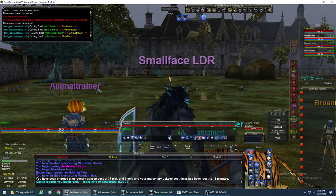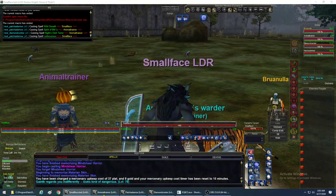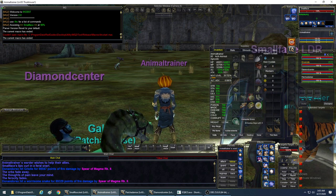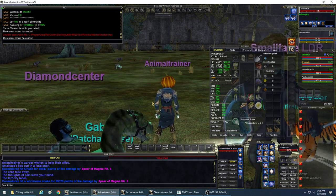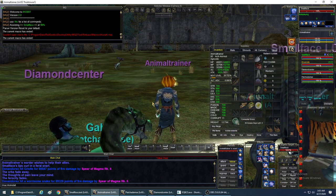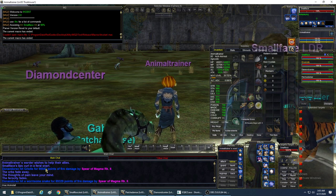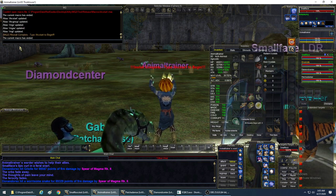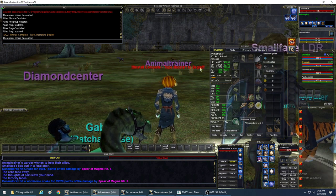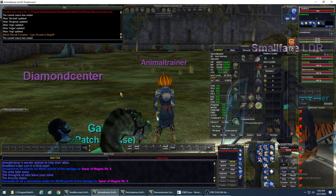Starting with Animal Trainer - the first thing you want to do is type: /mac ihc install. I've already installed it but here it goes again. It runs and sends the message: 'do /ihc start to begin.' And that's all you got to do - watch this.